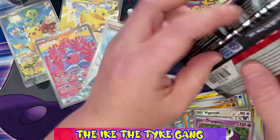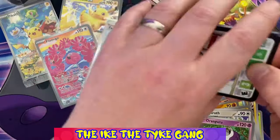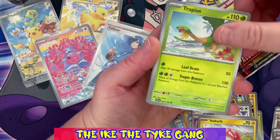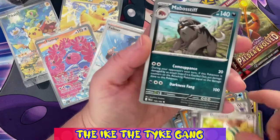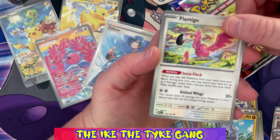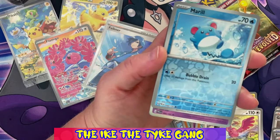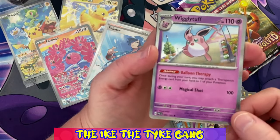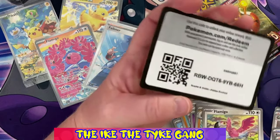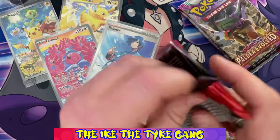Four packs left. What do you guys think about Scarlet and Violet? I don't really like change, so it's bugging me a little — although there are some great artworks in Paldea Evolved and the Scarlet and Violet base set. Pack seven: Persian, a reverse Marill, a reverse Wigglytuff holo — that is a really cool card.